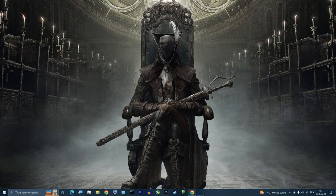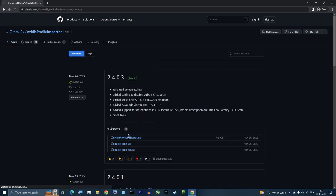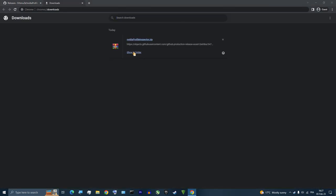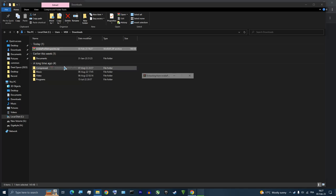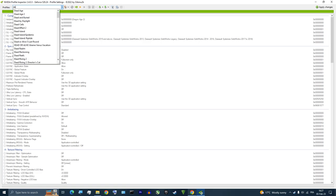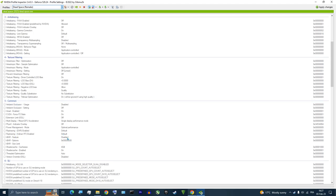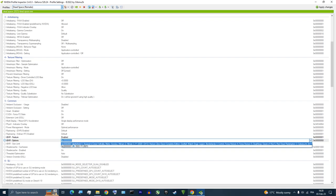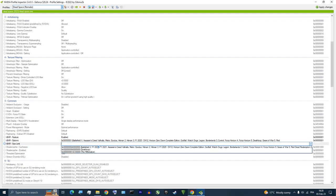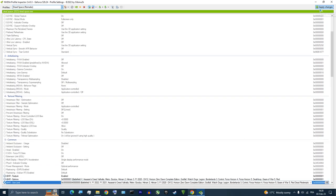Now I'll show you how to enable resizable bar in Dead Space Remake. Go to the link in the description, click on Assets, then download the Nvidia Profile Inspector zip file and extract it. Open Nvidia Profile Inspector, search for Dead Space Remake in the profiles. Scroll down to the Common section, which is section number five. Find the ReBAR feature setting, click on it and choose Enabled. Then click on ReBAR Options and choose the one with zero one at the end. Click on ReBAR Size Limit and choose the one with 40 in the middle. Finally, click Apply Changes in the top right corner.